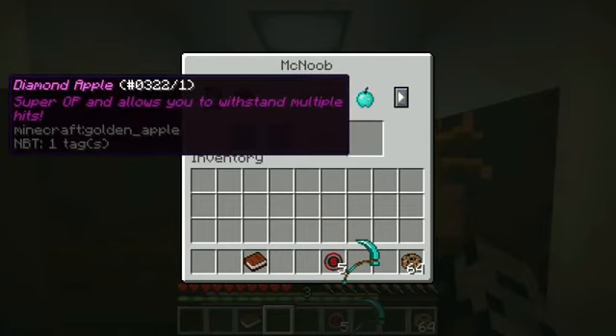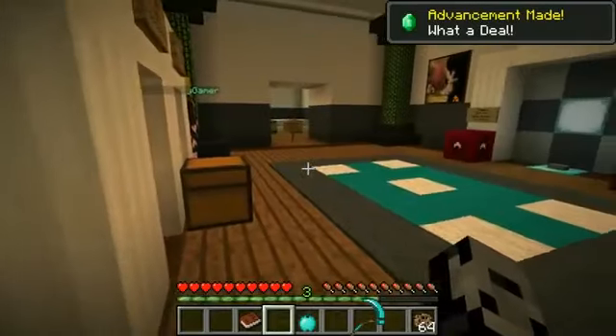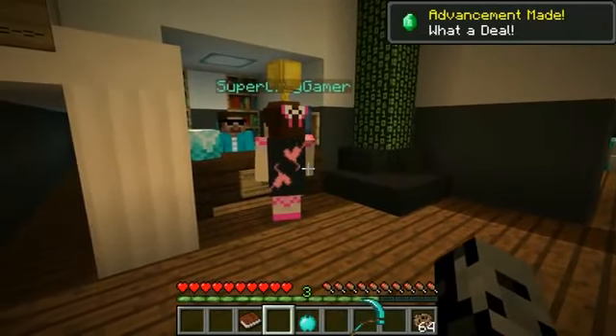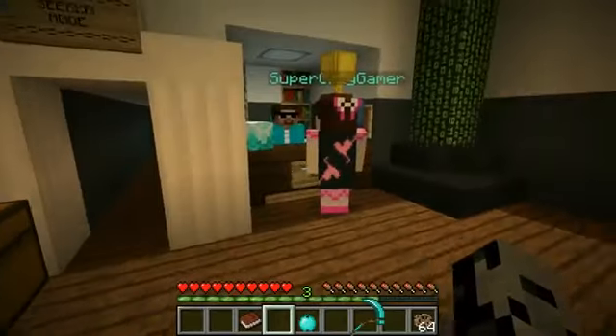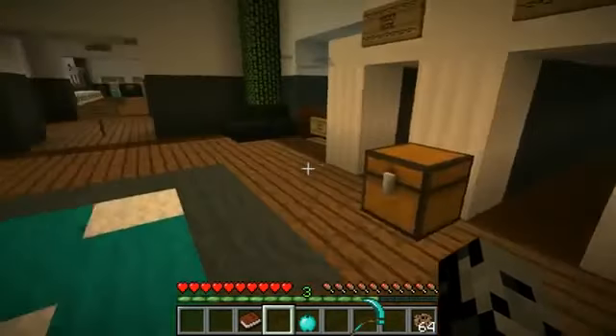I can use ender pearls — those are really useful. The most expensive but super OP: it allows you to withstand multiple hits. I'm buying this right now. I can also buy mind fatigue so you won't be able to break lucky blocks for 50 seconds. And there's explosive sheep — what does the sheep do? All mobs and hiders within a 10 block radius get blown up!